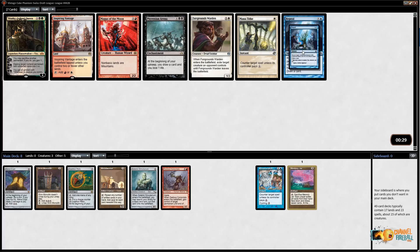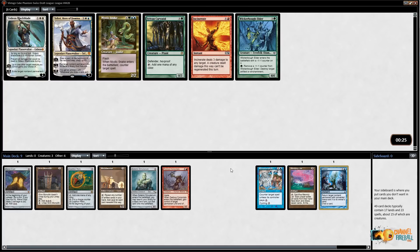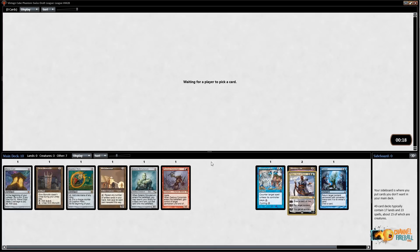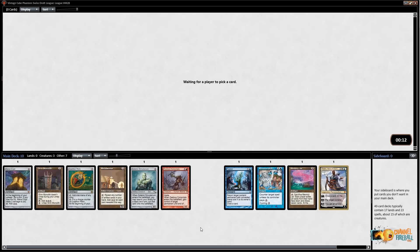Not a whole lot I want here, but I do like Repeal in general, so I'll just take Repeal over Inspiring Vantage. Now I wish I'd taken Inspiring Vantage because I think I do want to take Teferi here — Teferi is the kind of card you want to ramp into, and you can cast it off Coalition Relic. We've got an interesting start here.